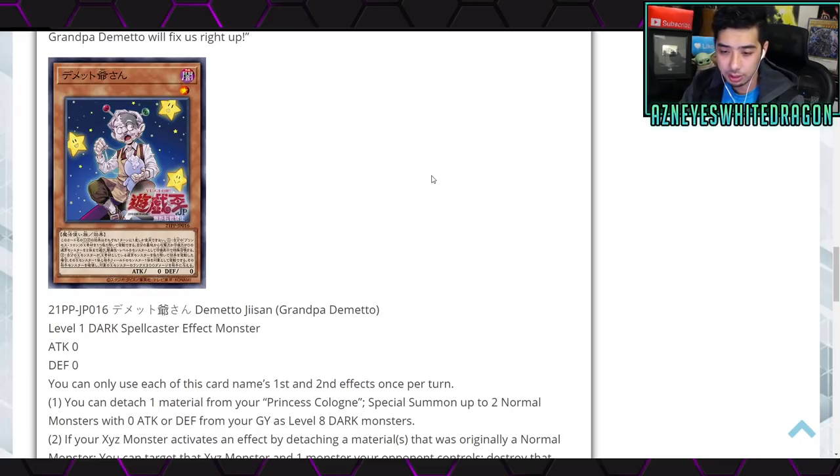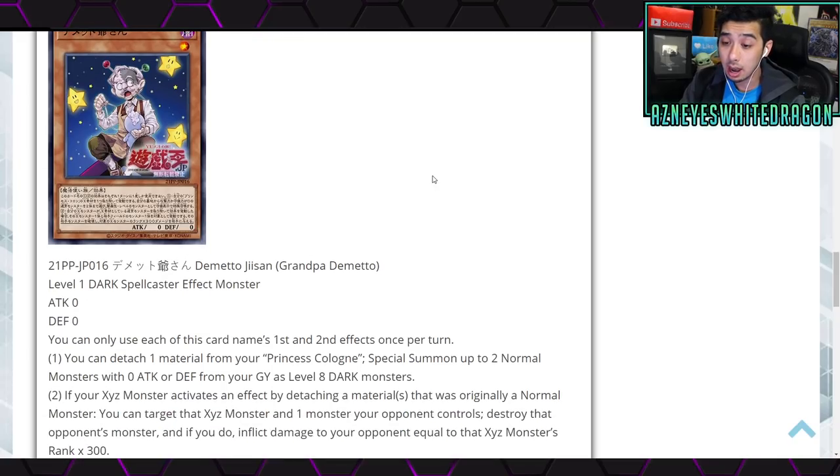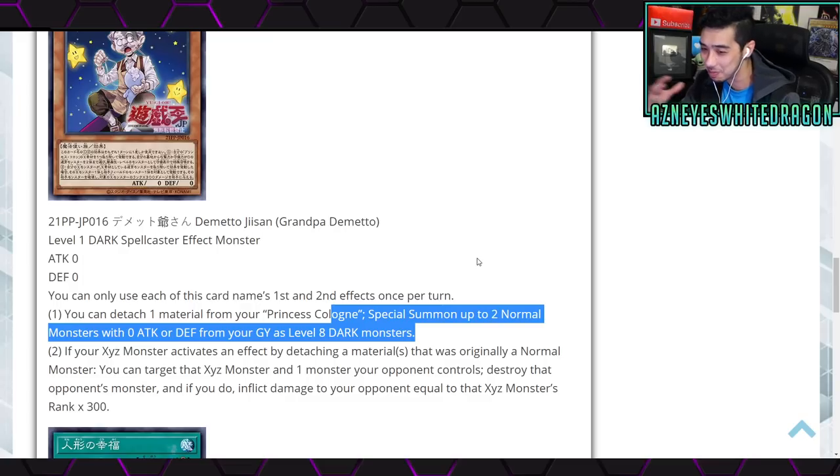Next up we have Grandpa Demito. It's a Level 1 Dark Spellcaster effect monster with zero attack and defense. You can only use each of this card's first and second effects once per turn. The first effect: you can detach one material from your Princess Cologne to special summon up to two normal monsters with zero attack or defense from your graveyard as Level 8 Dark monsters — kind of reminds me of Frighfur or Fluffles where they could become Dark.